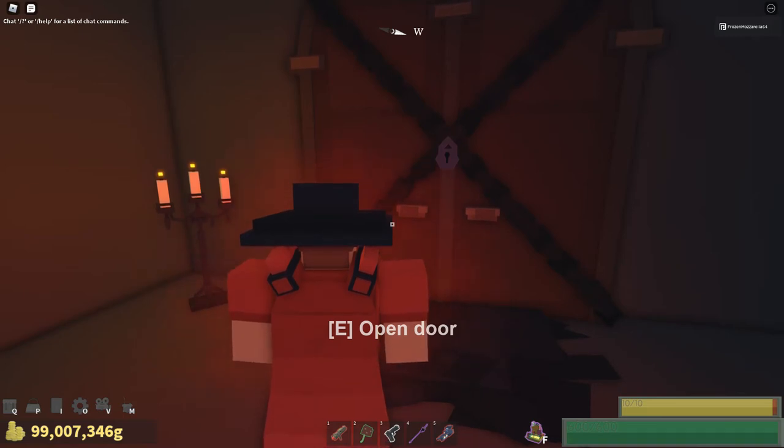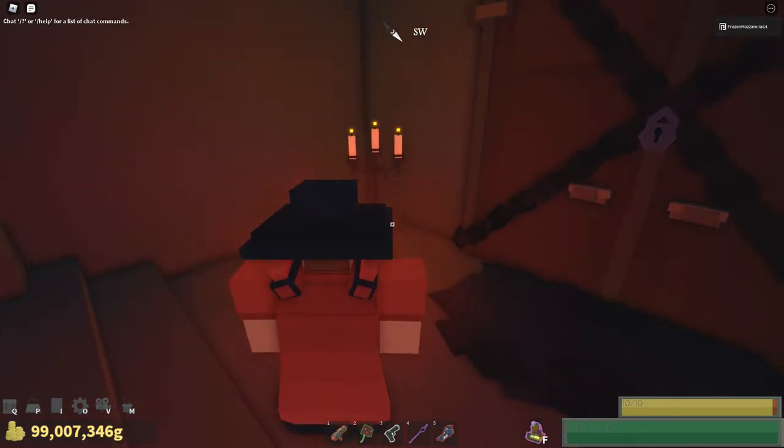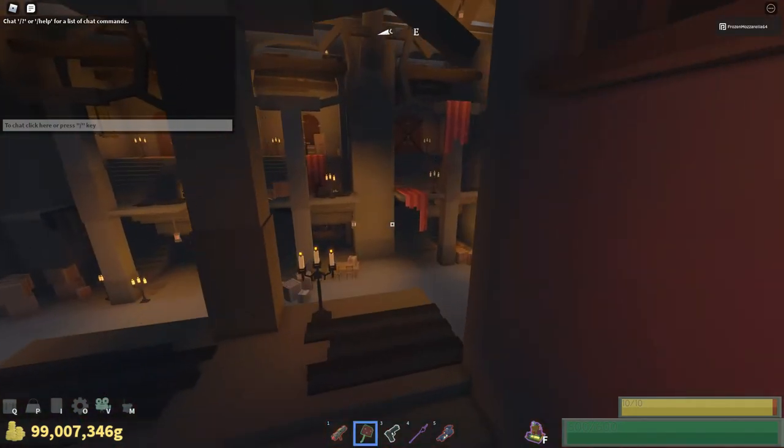Hello everyone. I'm sorry for not uploading for quite a while now, but I would like to show you all the methods I use to grind the Lost and Infantastic Frontier, which is accessed by the Hidden Key in this part of the Grand Hall.